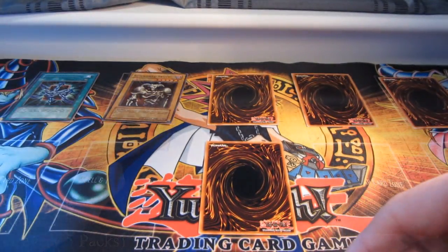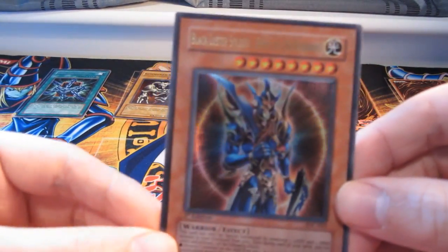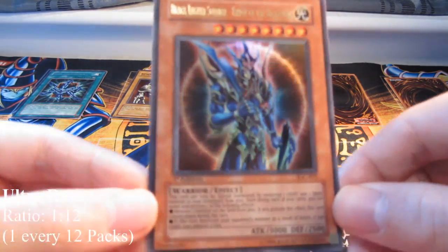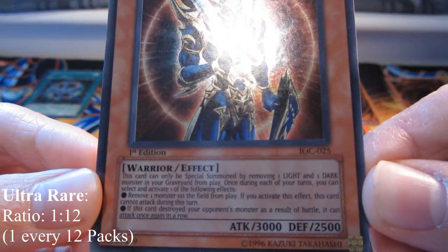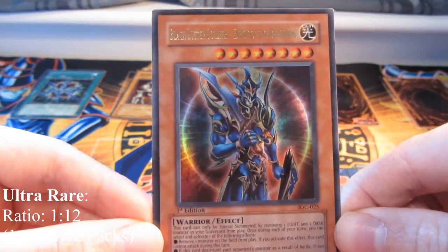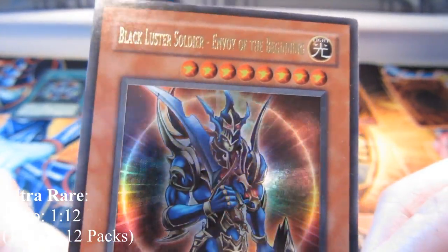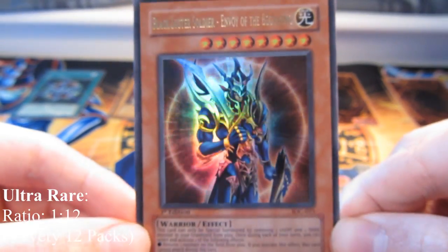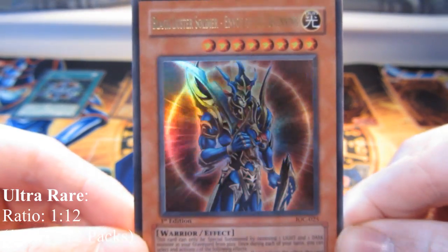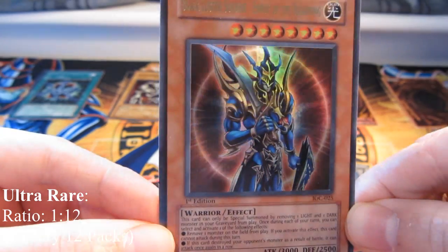Next up in the middle we have an ultra rare. I'm using Freed the Brave Wanderer from Invasion of Chaos — first edition. You can tell the difference right there: it has gold lettering at the top, and then a holographic picture just like the super rare. So this is the ultra rare.